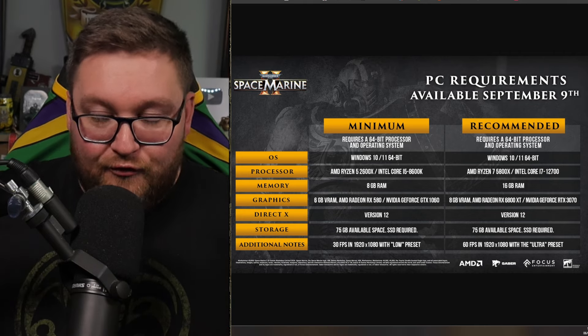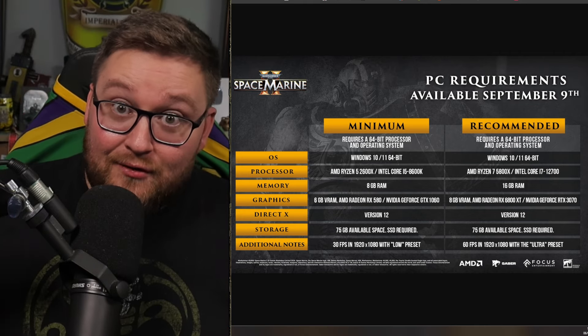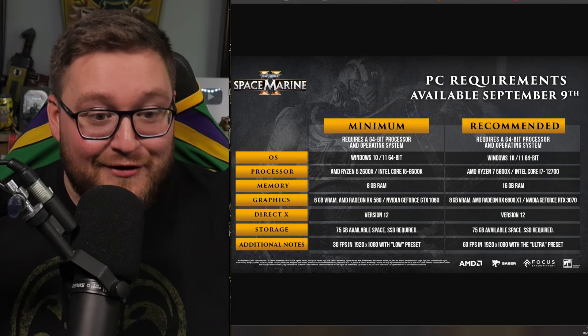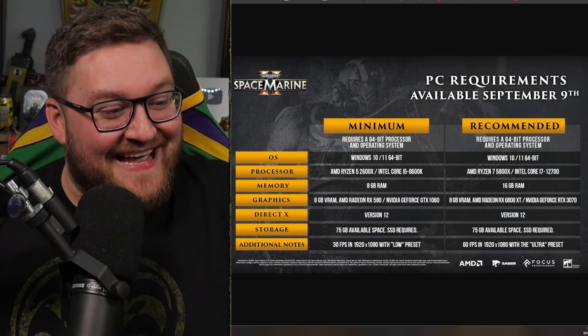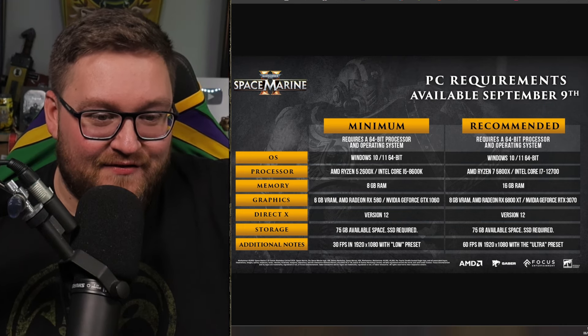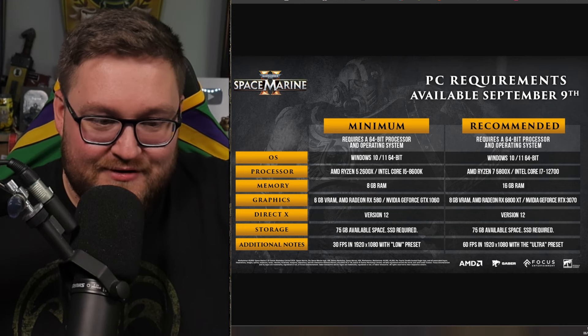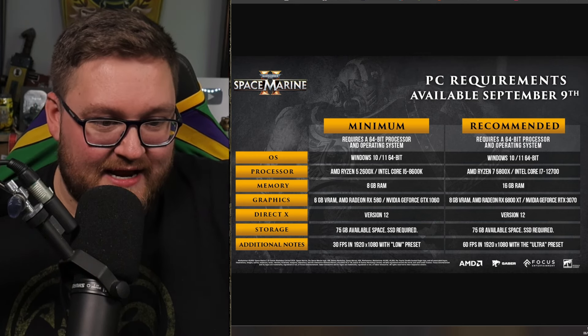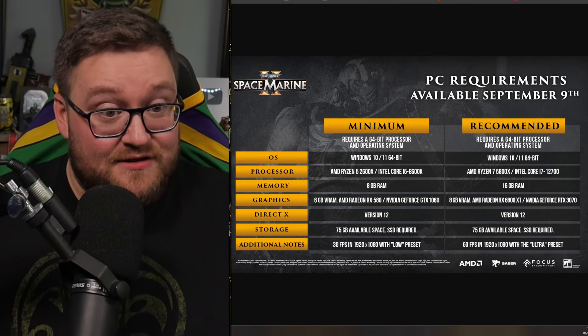I'm currently rocking a 3090 so I should be safe — I should be able to play everything on high, hopefully very very soon. DirectX is version 12. Storage: 75 gigs available space, just like the minimum specs — that's not going to change. Additional note: 60 frames per second in 1920 with the ultra preset.